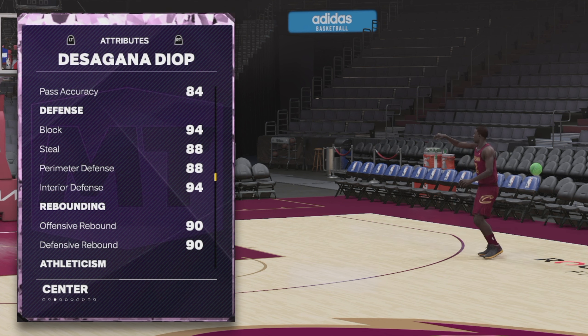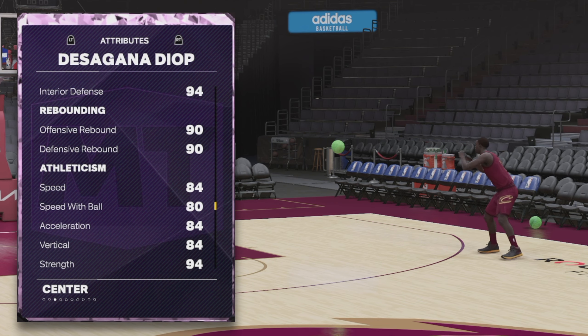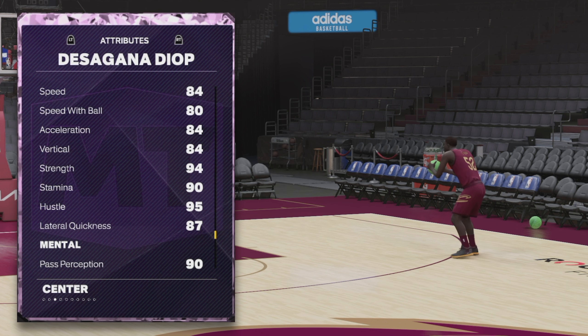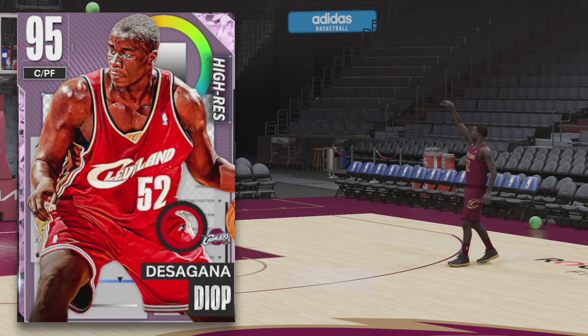His defense is insane — it's like he's back in the '80s. 94 block with 94 interior defense, that's really all that matters. Still seven feet tall, he will pick passes off. Decent rebounding, which is why I'd usually run him at power forward, but today running him at center. Decent speed for a seven-footer — seven feet tall with an 84 speed rating really means he's got a 95, so I'm not mad at it.